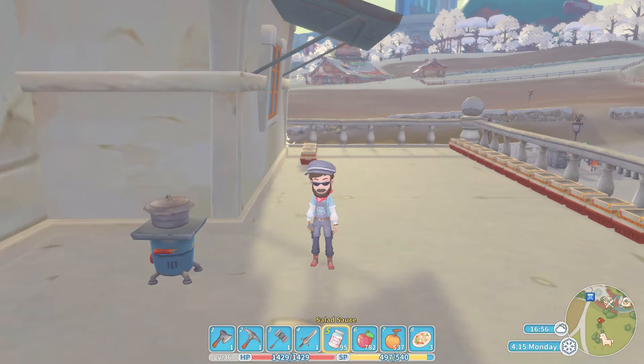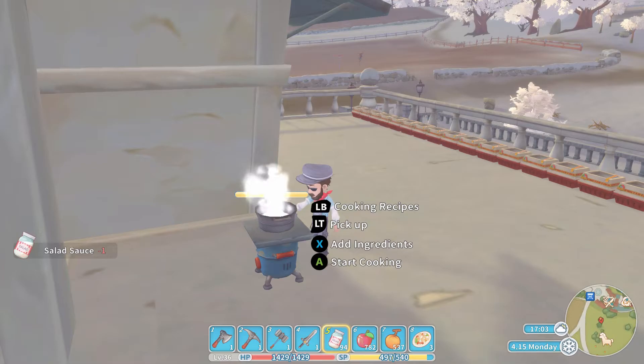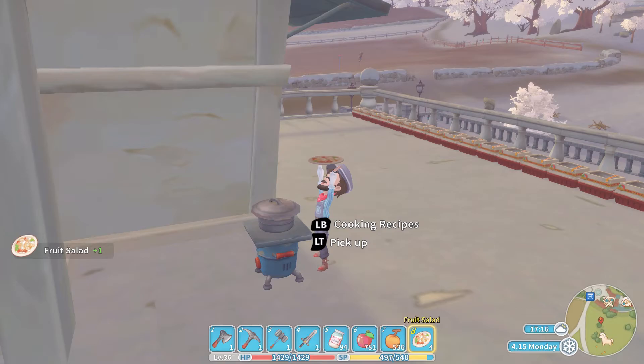This one is incredibly easy to do — nice and simple. Come to your cooking set and hover over the Salad Sauce. We are going to press X to add the ingredient. It starts a timer, 25 minutes counting down. We then add an Apple and then we can add the Apricot. That's the three ingredients added. And then all we have to do is press the A button to start cooking. And out comes a fruit salad — nice and simple.